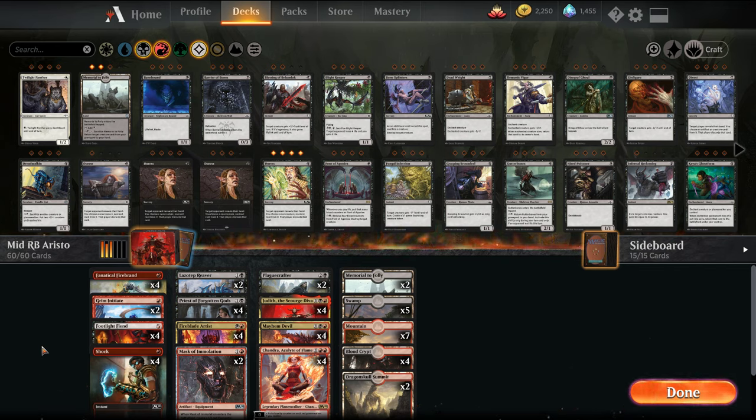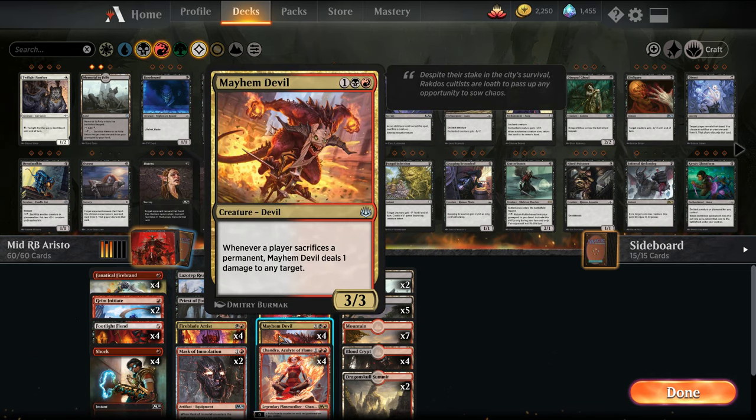If you haven't caught it already, we already put out the budget version, which was all commons and uncommons minus the dual lands. To kind of refresh you on what an Aristocrat deck is, it's one that you sacrifice your creatures for value. We're trying to get a bunch of cheap creatures that sacrifice, getting payoffs with Mayhem Devil.